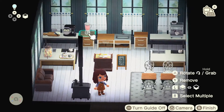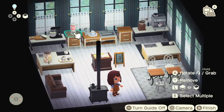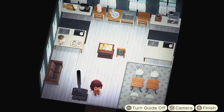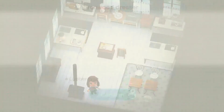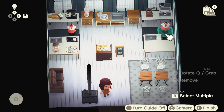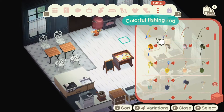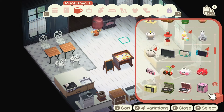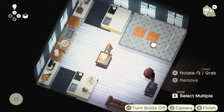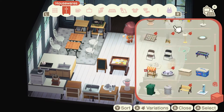I added a blender, some coffee machines, and then I'm looking around making sure everything is where I want it to be. I briefly thought about changing the color scheme of the Ironwood furniture but decided to stick with it because I feel like it's the most complementary colors we have. A lot of the items I used aren't necessarily from the same set — like the tables in the corner are actually natural wood tables, but I thought the design went with the Ironwood set so I felt like they could be compatible.